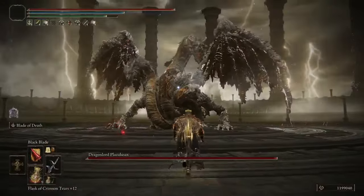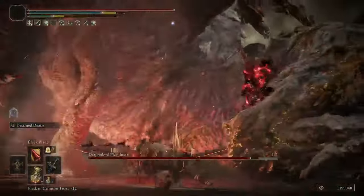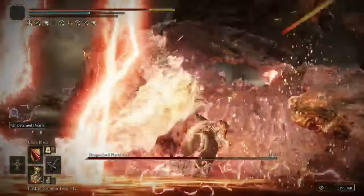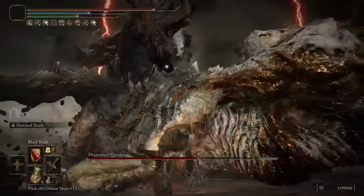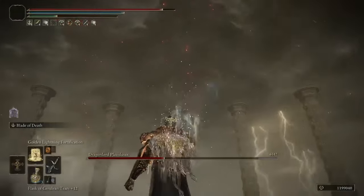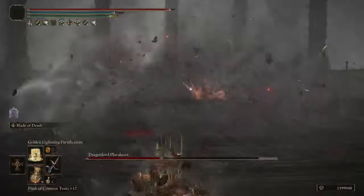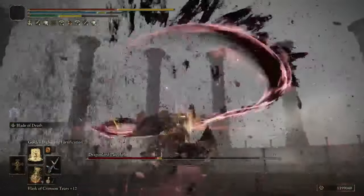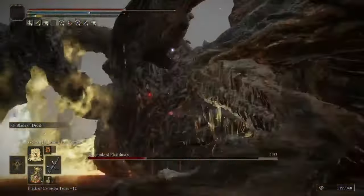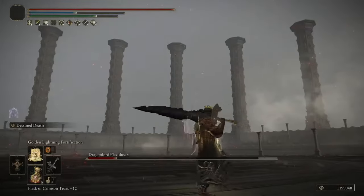Next up we have the Destined Death setup. This is focused around using Malaketh's Black Blade and its weapon skill to deal a ton of percentile-based damage. The weapon didn't necessarily gain anything new in the DLC, but a lot of the DLC bosses have very high HP, and Destined Death is fantastic against such enemies - enemies also have much higher HP in New Game Plus and beyond. This weapon isn't just great for its skill; it also has the Great Colossal Sword moveset with a high attack rating. Alongside Malaketh's Black Blade, I used the Black Knife - its skill also deals Destined Death for great percentile damage, but it's a ranged attack, which is very useful as enemies will often be moving around a lot and not giving you as many openings to use the Black Blade's skill.